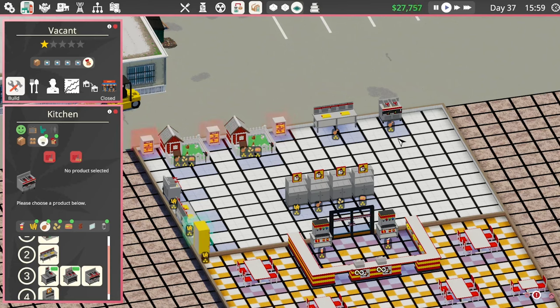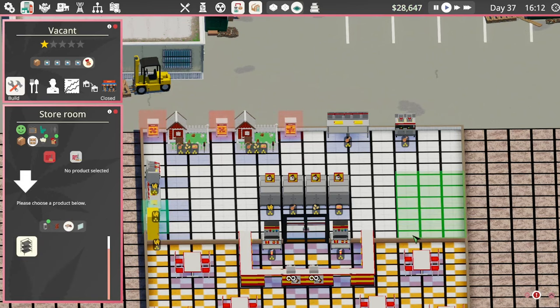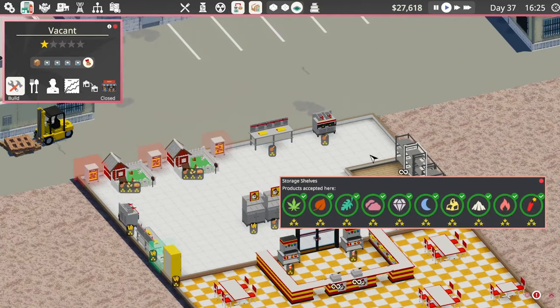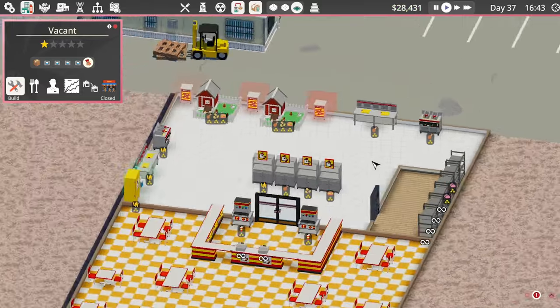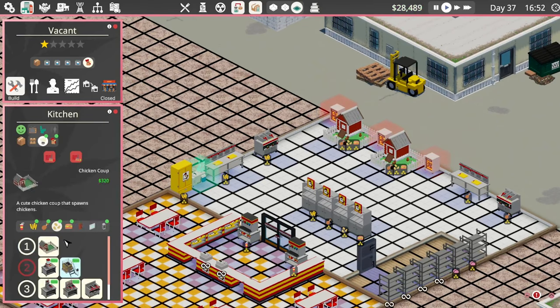We're going to do nuggets and burgers so we're going to need a little bit more room. I don't know if I want to go with the storage room here — that would probably be a better idea. Maybe like that. Let's go with a bolted door on there — it's only going to take what we're delivering there, which is meth. So I don't really need to do all this but I kind of like to. Nuggies — we got a fridge? No. Chicken coop and we need the chicken squisher.